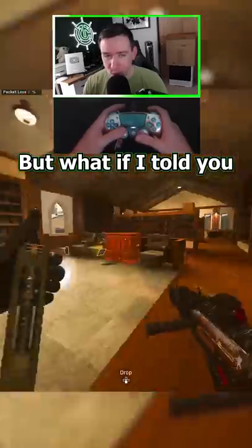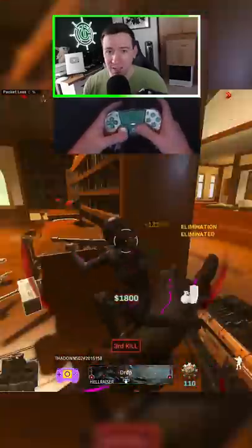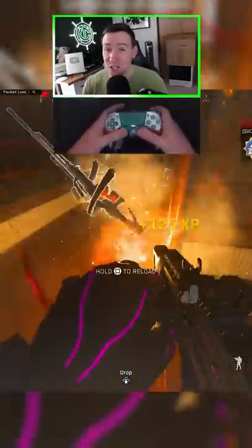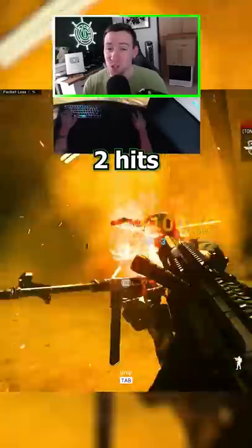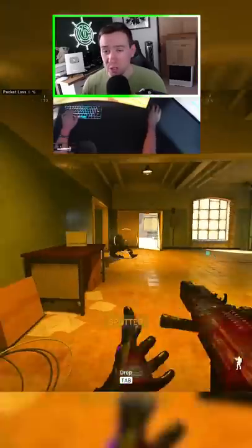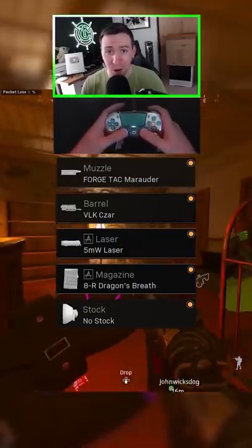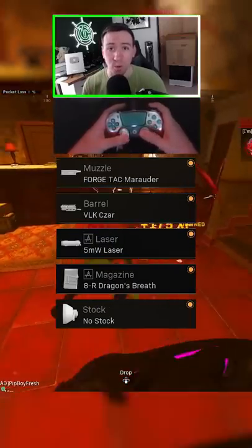But what if I told you there's a Modern Warfare gun that kills faster than all of them? It also shoots fire, and it's actually not even an SMG — it's a shotgun that can down people in just two hits, as long as you're close. So whether you're taking on those corner campers or dealing with some YY sweats trying to break your camera, the VLK Rogue shotgun is an absolute monster of a weapon when it comes to close quarters combat.